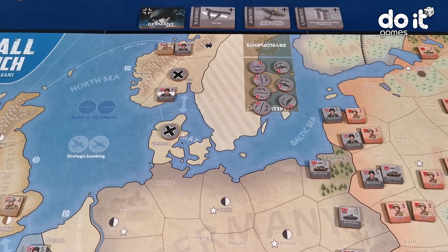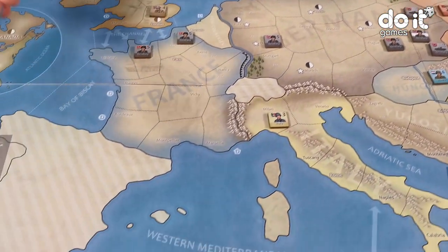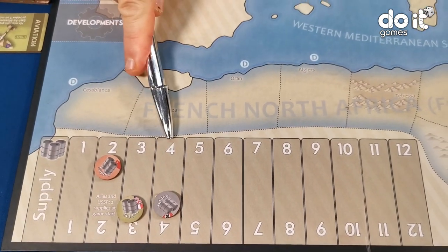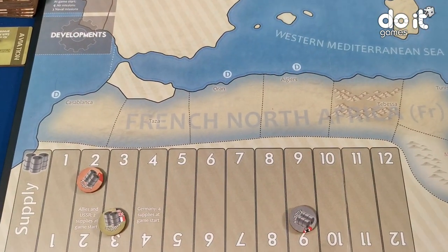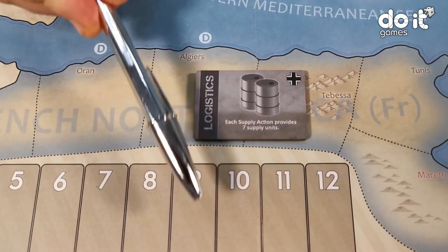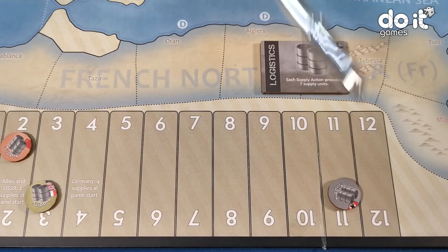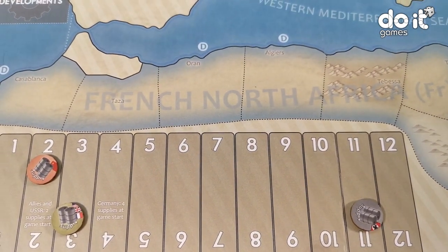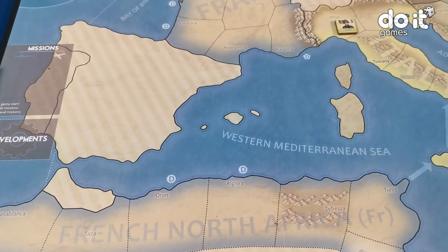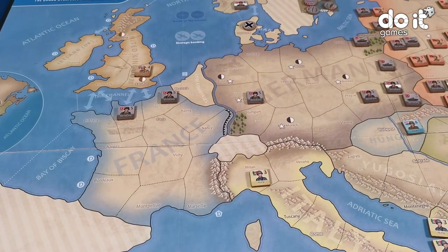And the third action would be supply — increased supply. Every time one player does supply, they increase the supply by five, from four to nine. But because the German player has the Logistics technology, it can increase up to seven. So I add two more, having eleven points of supply to spend. Supply points don't need to be spent at the same turn they are built, so supply points can be spent later on. The German player has finished his actions.